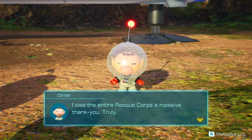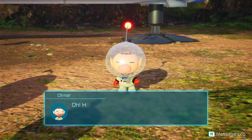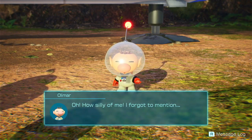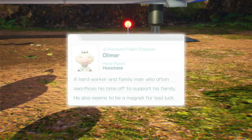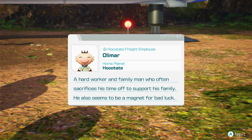I owe the entire rescue corps a massive thank you, truly. I am Captain Olimar of the great SS Dolphin — Hockatate Freight employee, home planet Hockatate. A hard worker and family man who often sacrifices his time off to support his family. He also seems to be a magnet for bad luck. He really is. I mean, he's a good captain overall — he's done good things — but he's had some really unfortunate things happen to him.